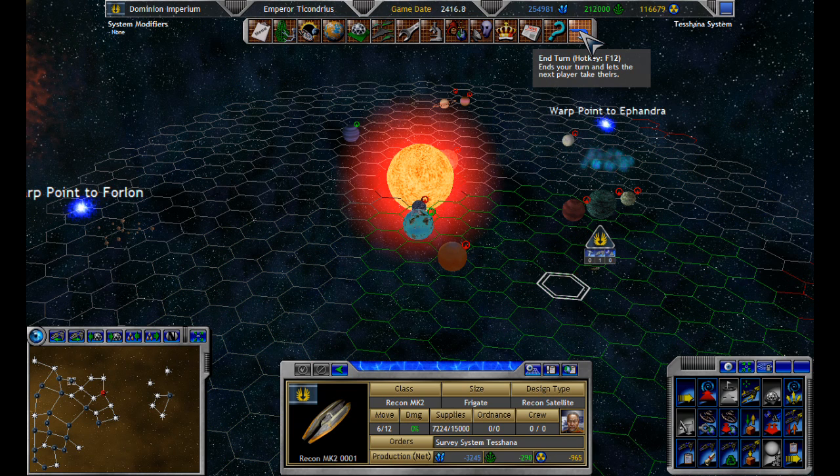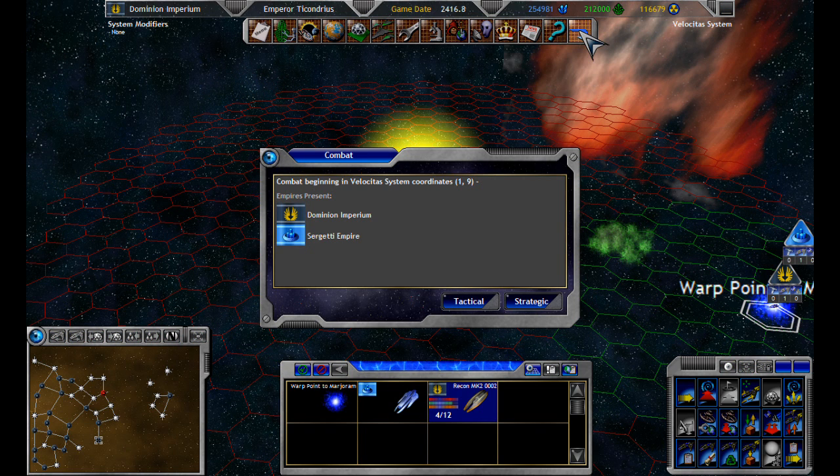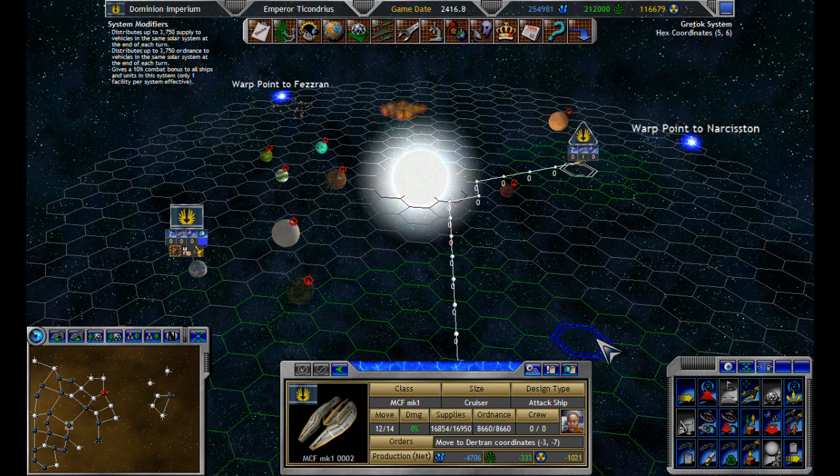I'm losing about 10,000 per turn, which is not too bad. For 10 turns. I wonder how many facilities I have to upgrade. Oh! Really? Run away! Oh no. Close. He hit the right idea — run away! You're a scout ship! You're not meant to fight! At all!